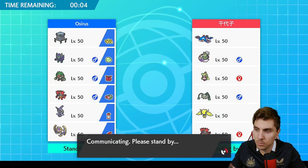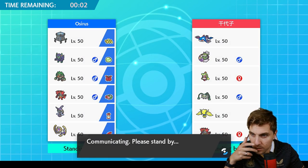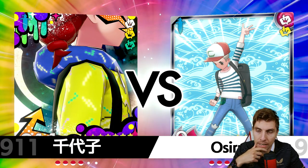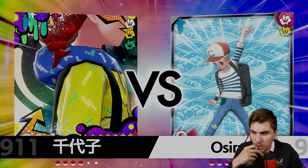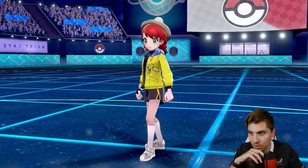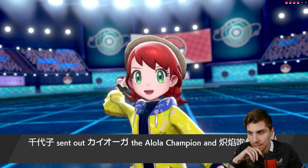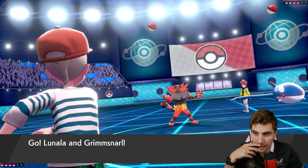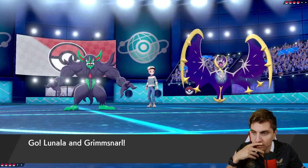I think we'll go Rillaboom in the lead and lean more on our own Incineroar as well. It gives us a nice switch into my opponent's Incineroar if they start throwing out Snarls, and a way to have something extra against that Ferrothorn. Every time I see Ferrothorn, it's one of those Pokemon I know is going to be difficult. You've got to keep it in the back of your mind - it's going to be tough to deal with and probably the last Pokemon standing.